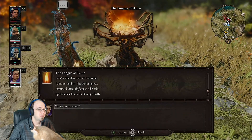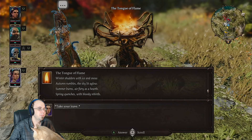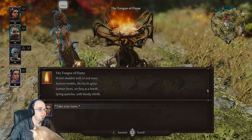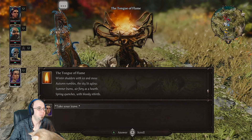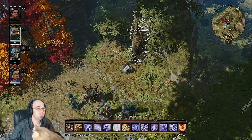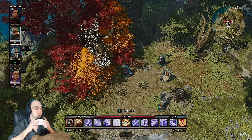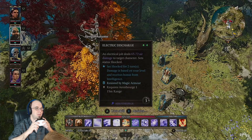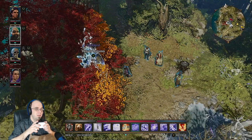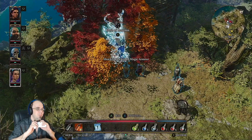So autumn is lightning — 'autumn rumbles the sky lit aglow.' Summer burns, fiery as a heart. Spring quenches with blood. For autumn I need lightning — can Beast do it? Let me try his lightning attack. The totem stares ahead — maybe not. Oh boy.